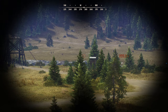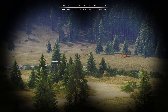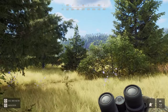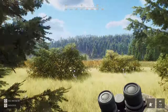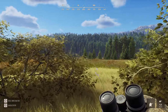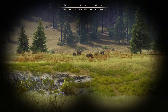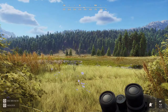Da ist ein Tier - das sind Weißwedelhirsche oder so. 300 Meter. Im Tutorial wurde mir gesagt, dass ich mit dieser Remington, die jetzt für die Rehe ist, eher so auf 100 Meter rangehen sollte. Das heißt, wir sollten jetzt vermutlich erstmal ein bisschen sneaken. Aber die gehen auch gerade über die Brücke da - haben die uns schon gesehen? Da stehen auch noch ganz viele. Vielleicht sollten wir da ungefähr hingehen und dann können wir gucken, ob wir rüberschießen können. Ich hoffe einfach mal, dass die Rehe mich noch nicht entdeckt haben. 150 Meter. Ist hier irgendein Tier mit Geweih? Wie alles Weibchen, glaube ich - oder hier ist ein Männchen. Kein mega beeindruckendes Geweih, muss man sagen.